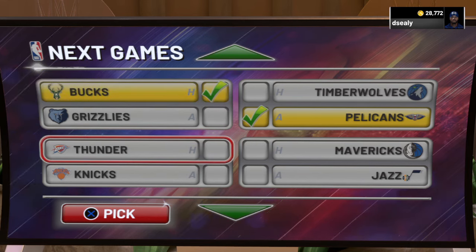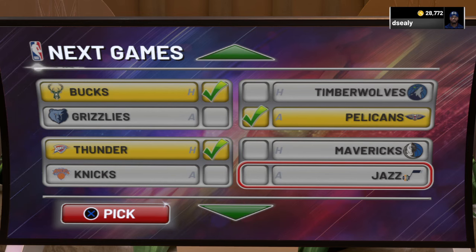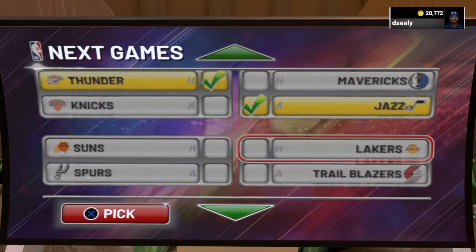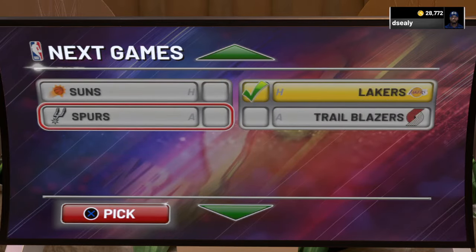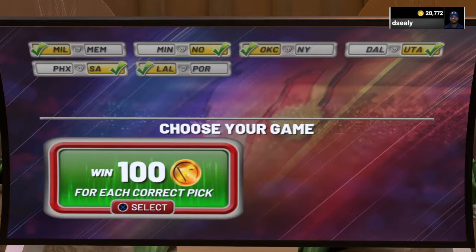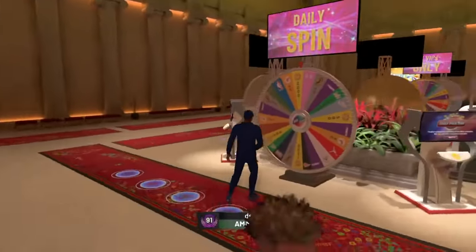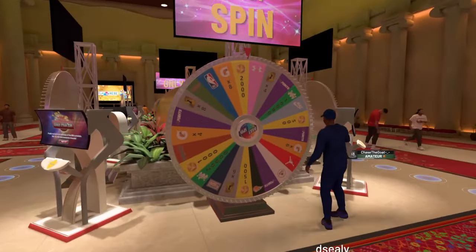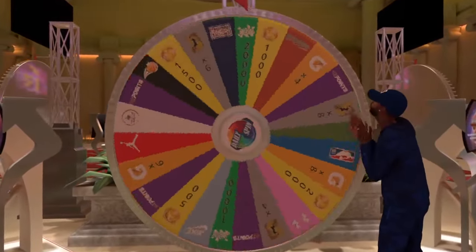For the Thunder and the Jazz matchup — the Jazz was good last year but haven't been so good this year, so I'm going with the Thunder. For the Spurs vs. Suns matchup, the Suns have been playing trash so I'd go with the Spurs, but definitely research all this stuff before you pick. Make sure you do your daily spin too so you can possibly get some VC. Make sure y'all use that locker code — I'm out, peace!